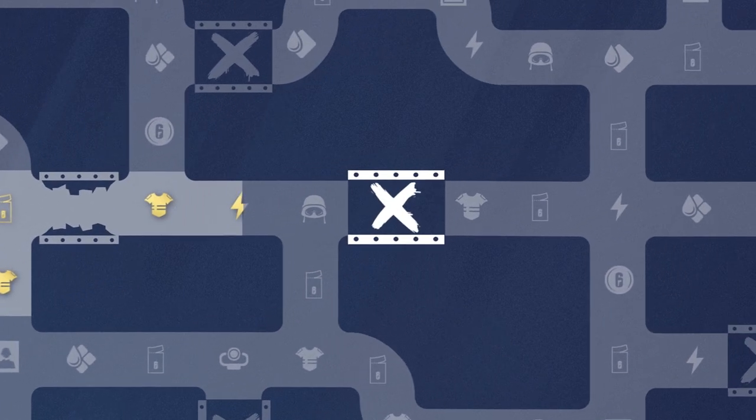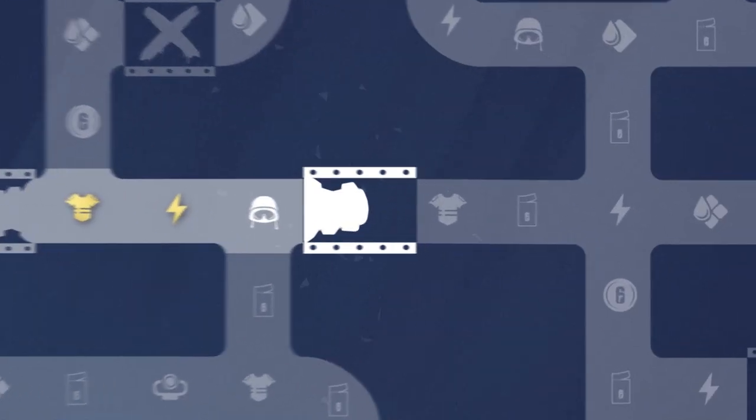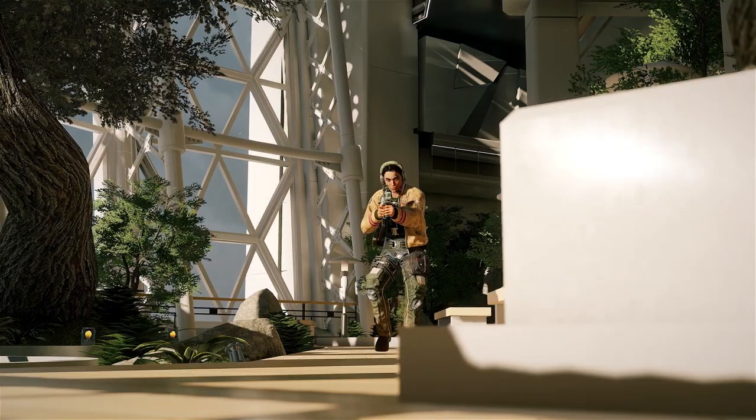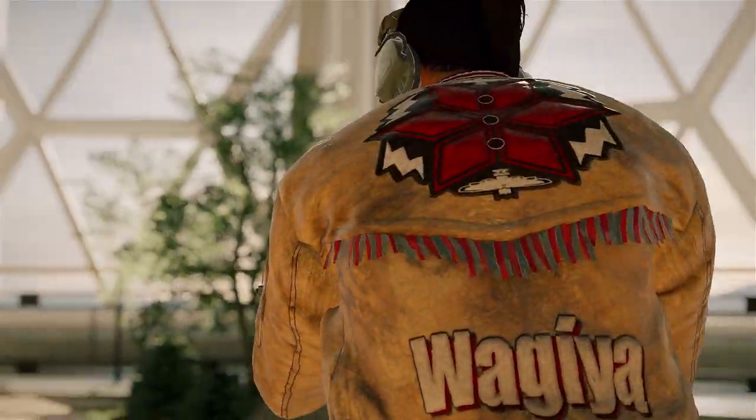New Battle Pass gadgets like the Breach Charge will allow you to forge your own unique path. You can now strategize ways to unlock the rewards that matter most to you, or unlock all rewards in any order you choose.